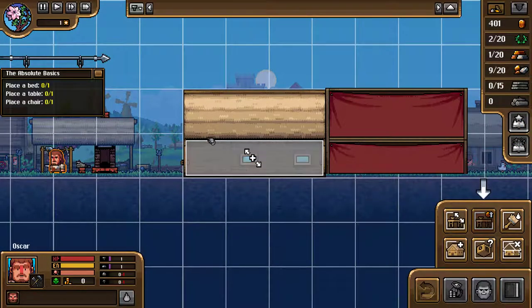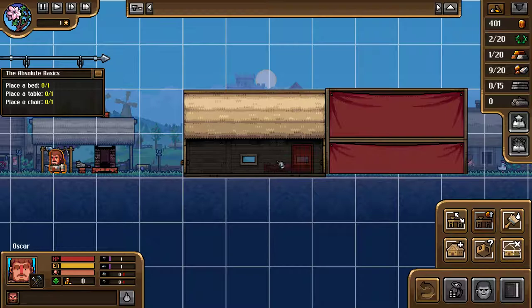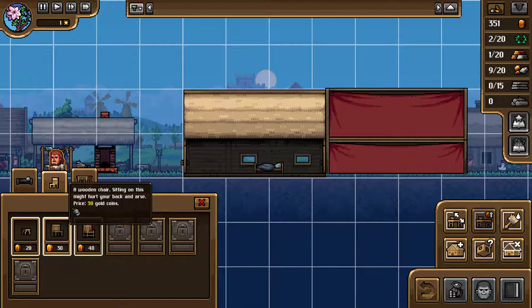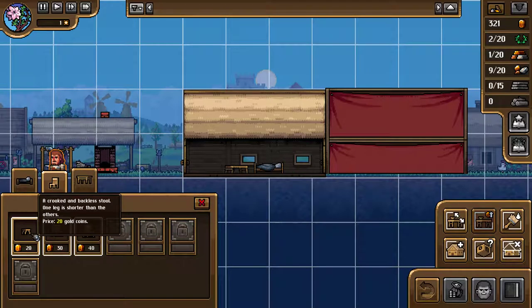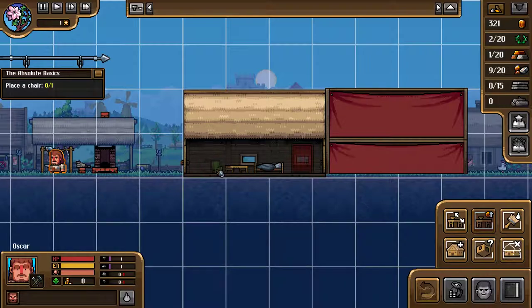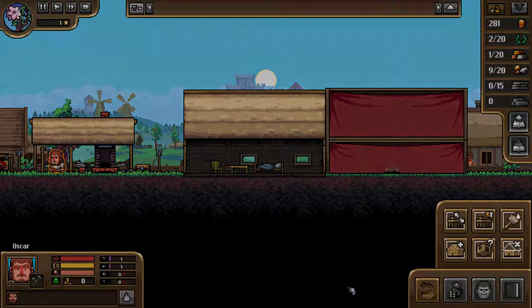Buy new furniture. We'll put a semi-decent bed in. A chair. And some furniture — a crooked and backless stool. Yeah, that'll do. We can bring my wife and son over — that's what you want to see.